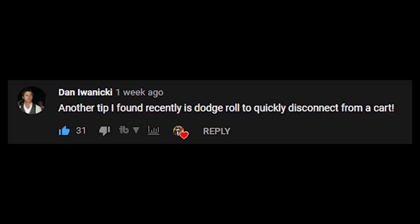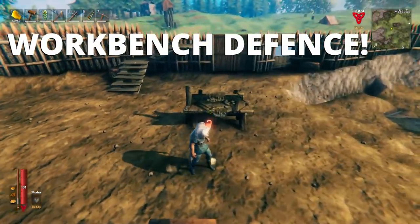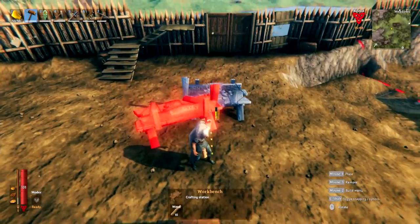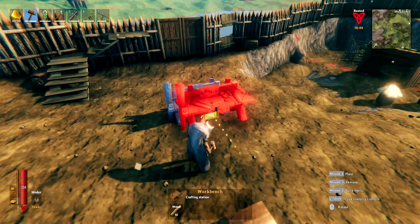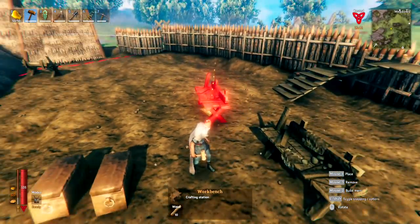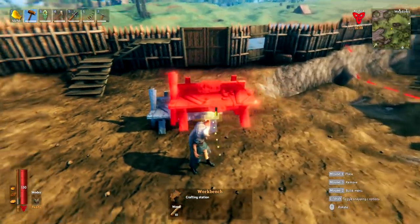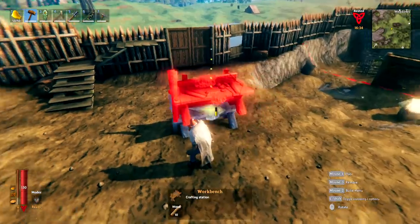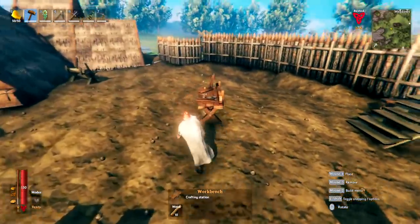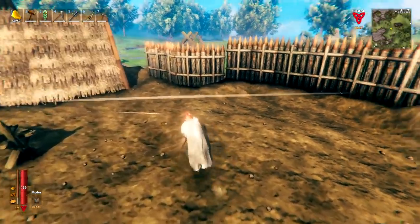Thanks to Dan Iwanicki who let me know about the cart tip — really appreciate that one. Something else I wasn't aware of until recently is that placing down workbenches actually prevents any mobs from spawning within their radius. It's an inexpensive way to form defenses around your base, and because they have perimeter lines — visible in yellow, turning red when you hover — you can see exactly what areas of your base mobs can and can't spawn in.